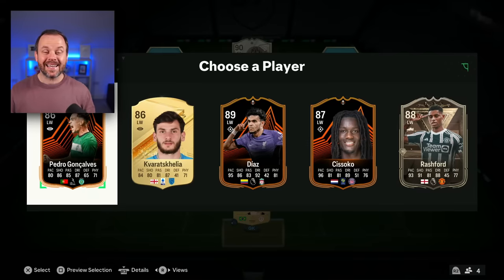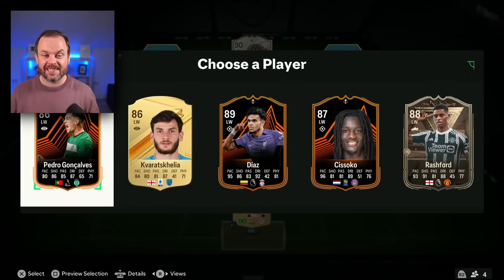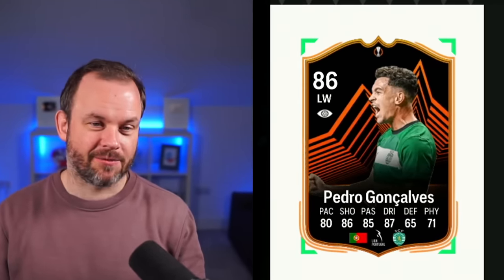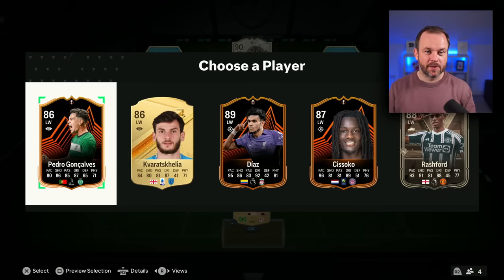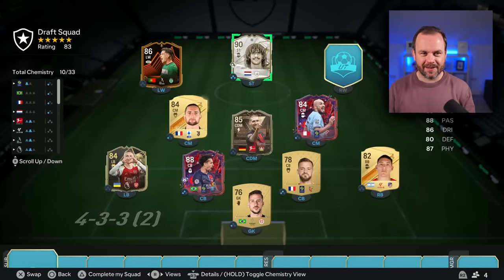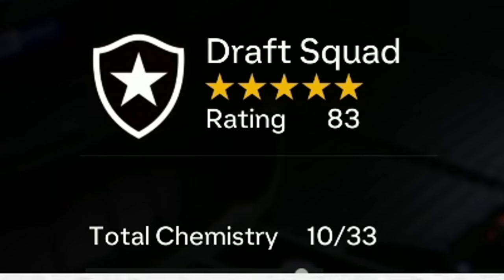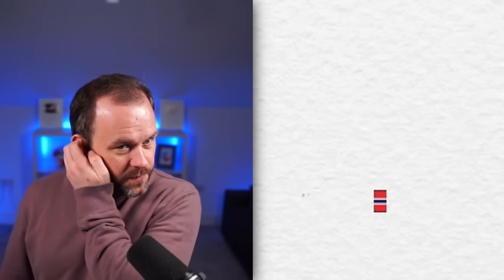Marcus Rashford — I picked the lowest-rated again. And that Saka card was really good as well. We've got Pedro Goncalves — I thought it was French and it's Portuguese, I can't get those flags right. Pedro Goncalves, the slowest player there as well. Fine, you're my left winger. We're up to an 83 rating, chemistry's in the mud too. We need some more icons — we've seen one and that's it.